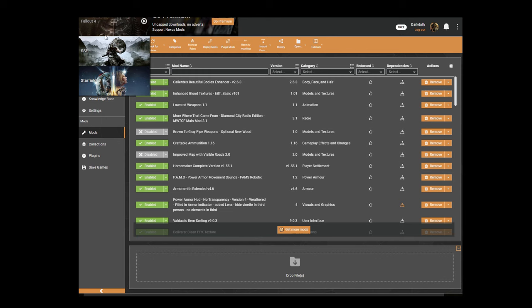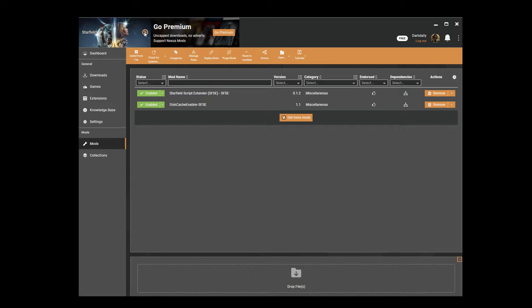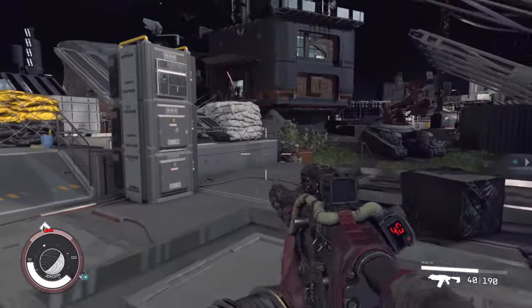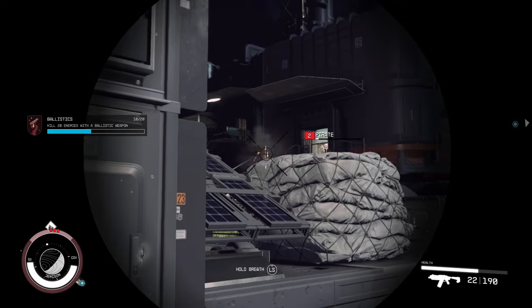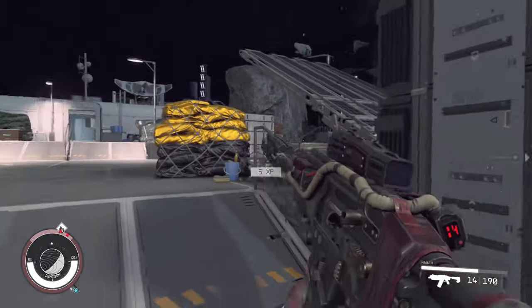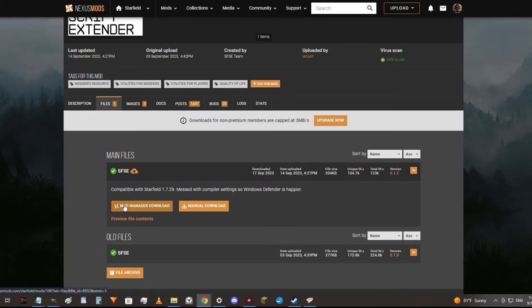First, if you're familiar with Nexus Mods you'll have Vortex. You'll want to enable Starfield in Vortex, then install SFSE. It's the general mod you'll want anyway to run mods with scripts, and installing this will mean you'll now launch Starfield from Vortex and not from Steam. If you've played Fallout 4 or Skyrim it's the same thing — it's just a script enabler. There's a link for it below; go there, go to files, download the latest version, click download with mod manager, and you're done.